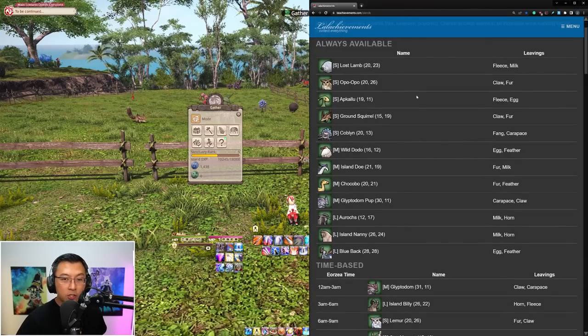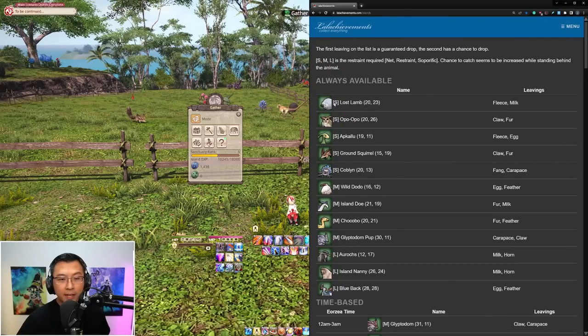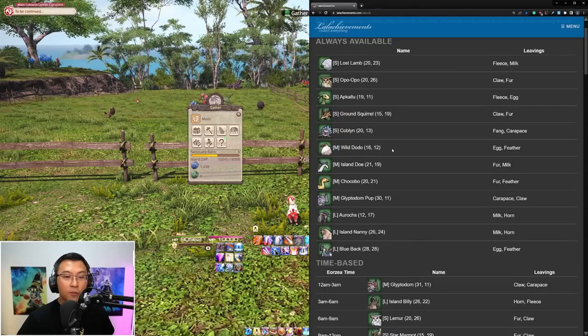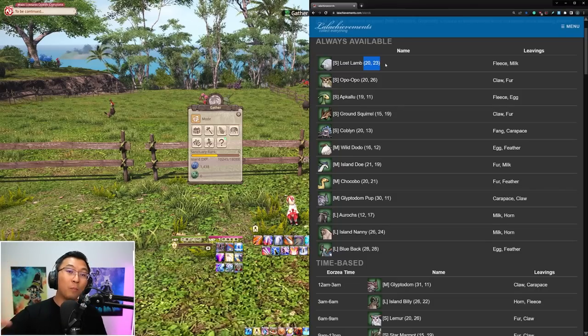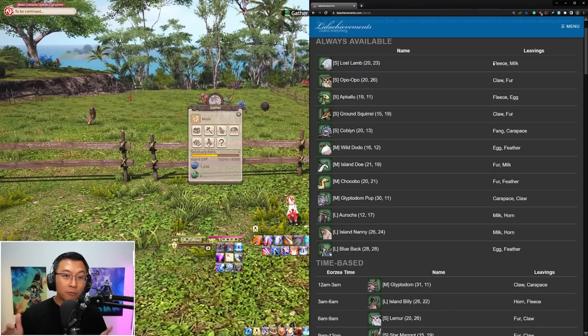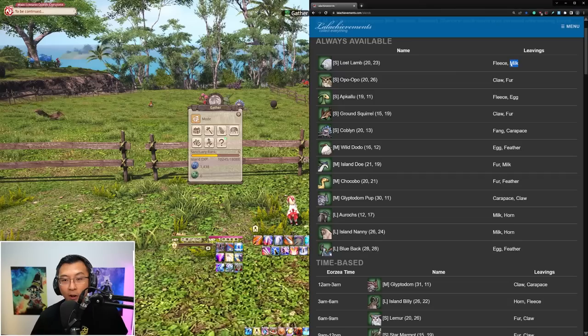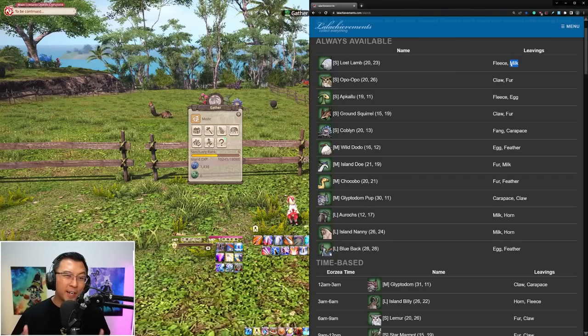Let's talk about common creatures first. The resource lists creatures like the Lost Lamb, Opo-opo, and others that are always available. The letter beside the name — S, M, or L — indicates what size net you need to capture them: small, medium, or large, unlocked as you level up your farm. The coordinates to the right show the X and Y location on your map to find each creature. To the right of that is the leavings table — the first material is always a guaranteed drop, while the second material is a bonus drop that appears to have a positive correlation with the mood and hunger level of the creature. So keep them happy and well fed to maximize drops.